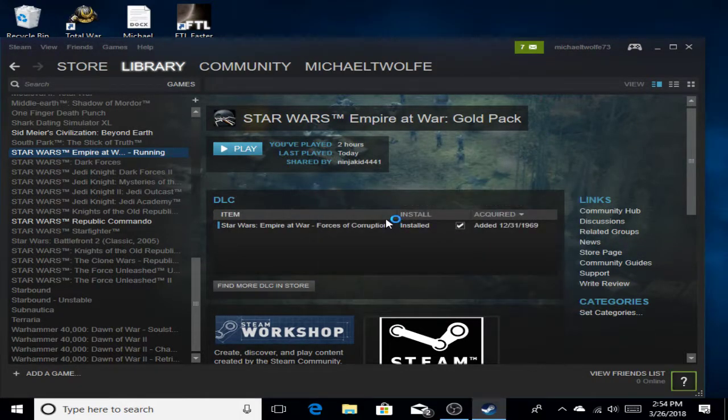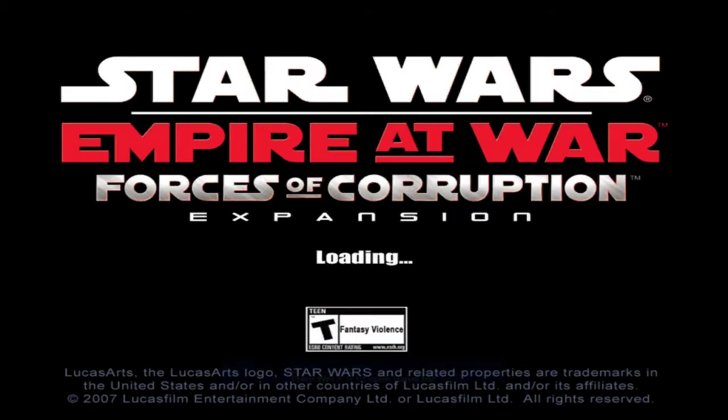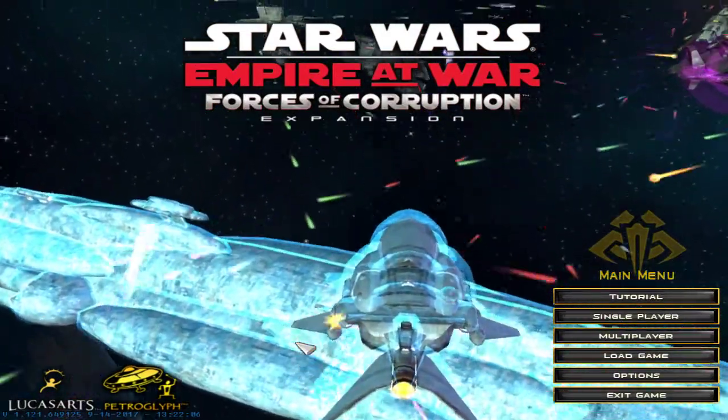You go to Forces of Corruption. Note: it's going to be loud for a second. You go to Options and then there will be a mod selection. You just click on Mods and it'll bring you to Republic at War 1.2. You come here to Options, then Mods, then Republic at War 1.2, and there you go — you've got the mod.